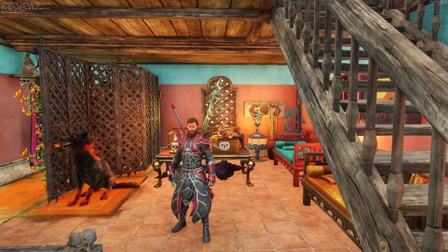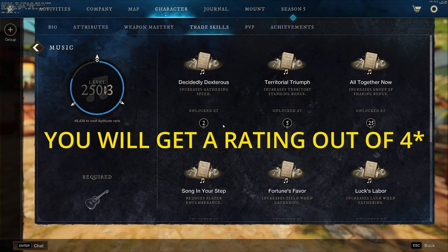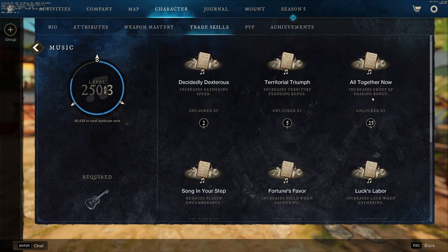Before you start leveling up fishing or any skill, or even adventuring in Aeternum, I'd recommend checking out music. Music in New World is actually a skill and the more you level it up, the more buffs you'll unlock for yourself. When you perform a song, you'll get a tier rating out of 3, and this determines how powerful the buff is — 3 star is the max. You can get anything from increased gathering speed at level 2 to increased luck when gathering at level 150, or even increased group XP sharing bonus at level 25.